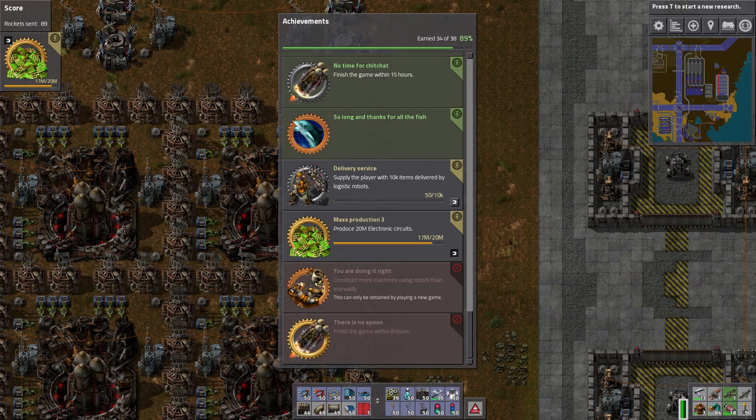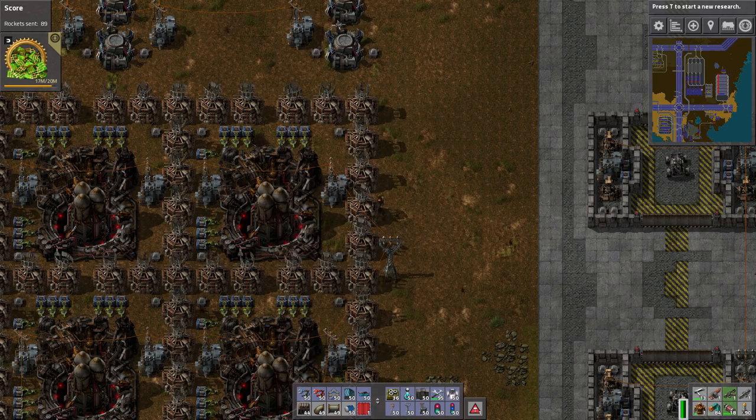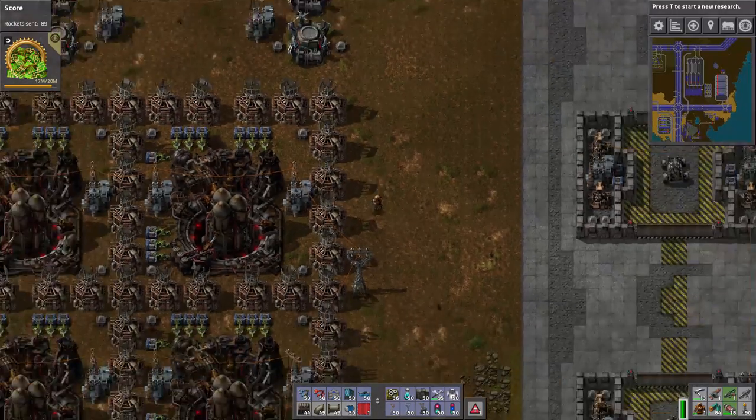We might also do this one: supply the player with 10,000 items delivered by logistics robots. That one's probably not going to be too tricky. Oh, are we done? We're ready. Okay, let's launch some more rockets.